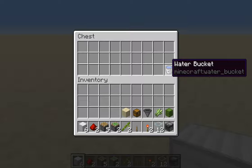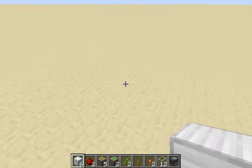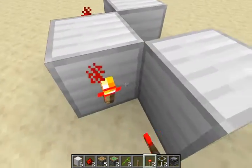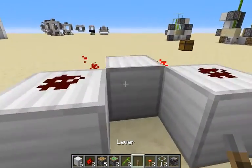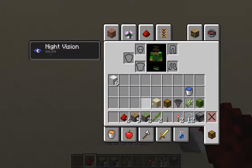Additionally, if you want to build a sugarcane farm you're obviously gonna need a water bucket. So to build it, you first place a block and two blocks diagonal of that block. Then you place two redstone torches on the side of the first block and two pieces of redstone dust on top of the second block. Then you place a lever on the back of the first block to turn the machine off so it doesn't generate that much lag.